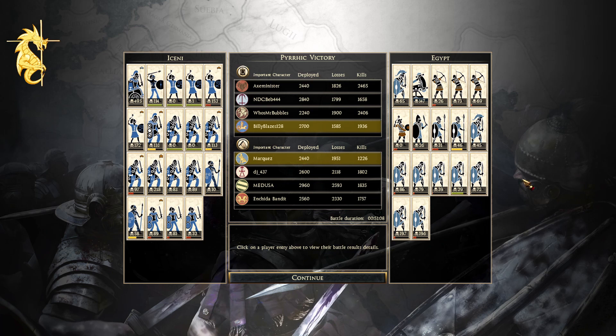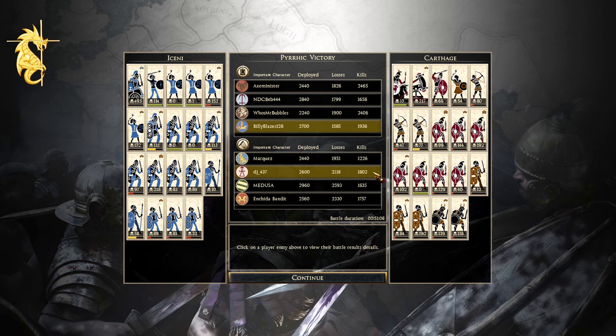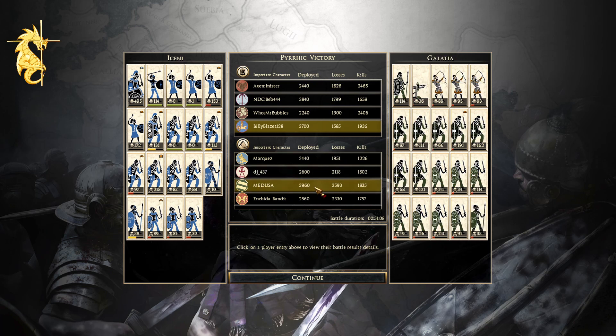For the attackers: Marques as Egypt with 1,226 kills — he just got bullied by Sway B's sword masters in an unsupported position, which is very painful. DJ as Carthage with 1,802 kills — Libyan infantry did solid with a couple of chevrons each. Ballista at 217 kills. Medusa as Galatia with 1,835 kills leading the attackers, but that kill box is really what did it — and surprisingly, a lot of his infantry actually did pretty well even going into that tough kill box.